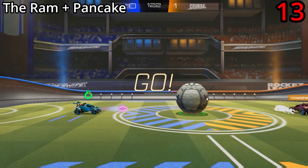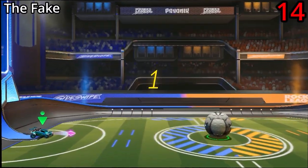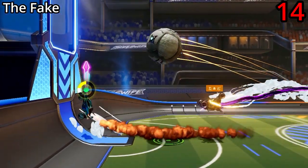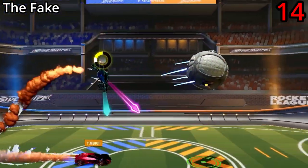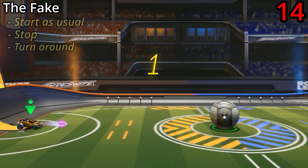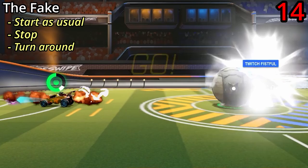The Ram plus pancake is really useful for when your opponent does the fake. The fake is an absolutely essential kickoff for every single player — it's a way to mix up your kickoffs to keep your opponents guessing as to what you're going to do next. To do it, just start exactly the same way as every other kickoff, and then stop and turn around. And there's your fake.